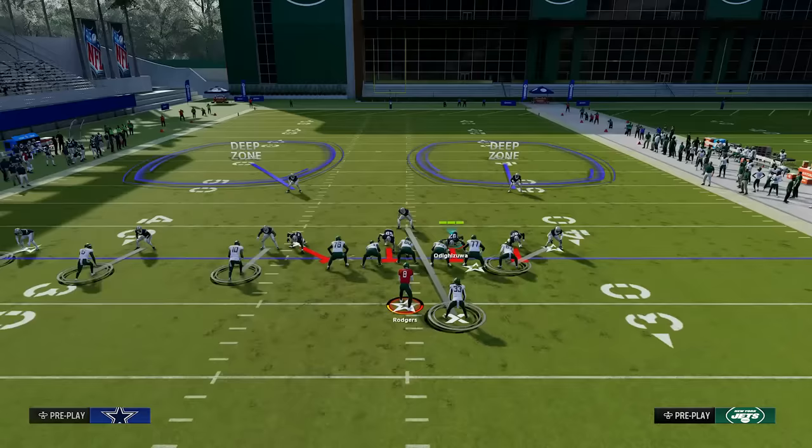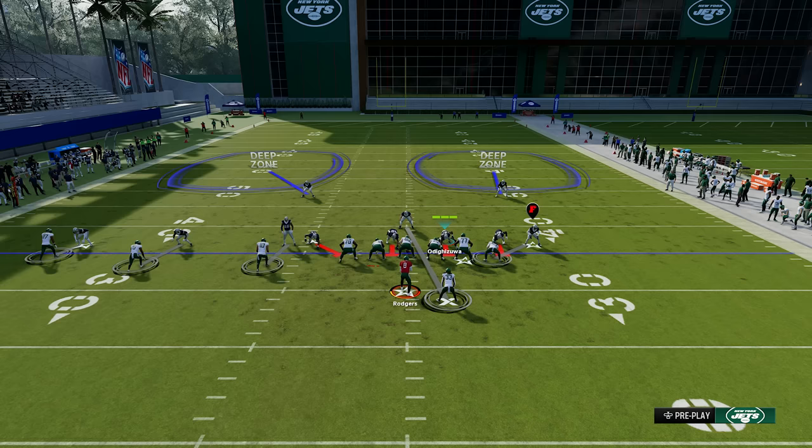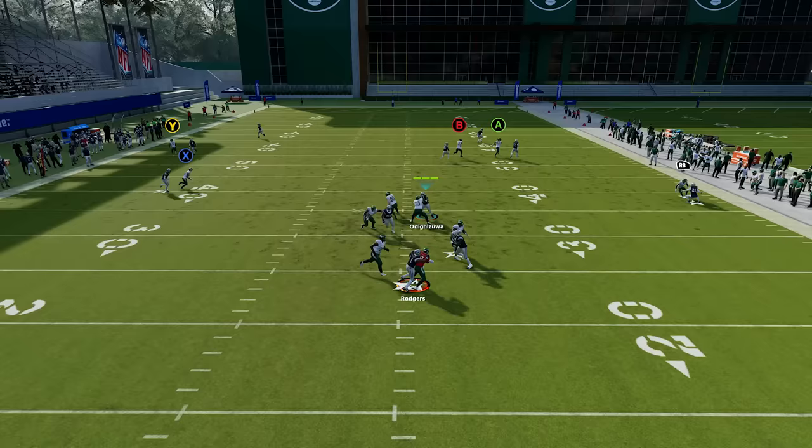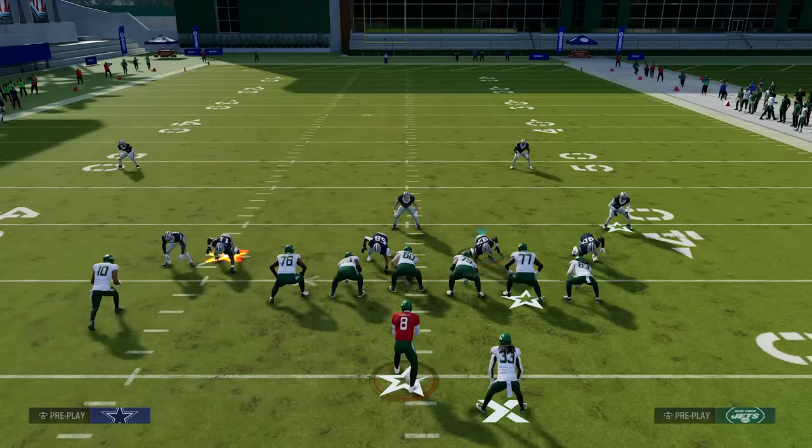The reason those safeties over the top are crucial is because at times a good receiver will get off the jam quickly and go down the field on a streak. So having those two safeties over the top eliminates you getting beat that way. Otherwise, more times than not, the coverage is going to be pretty airtight and you'll be able to suffocate the offense. You can see the defense is playing tight on everybody and we're getting a good pass rush from our D-line because no one was instantly open.